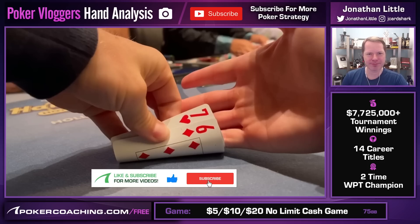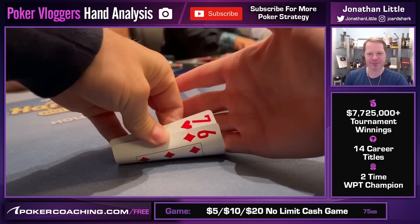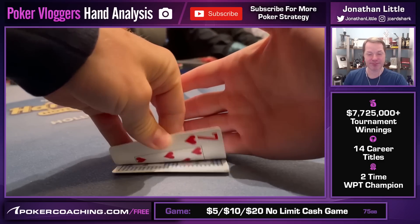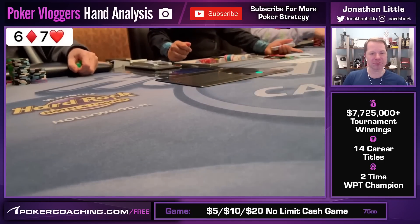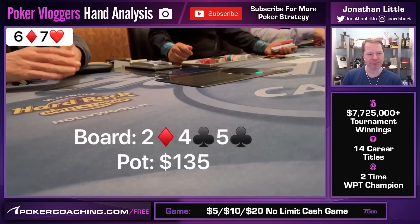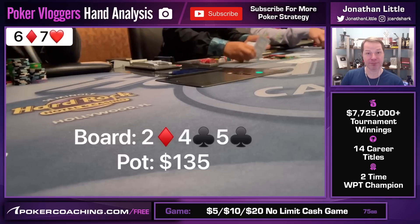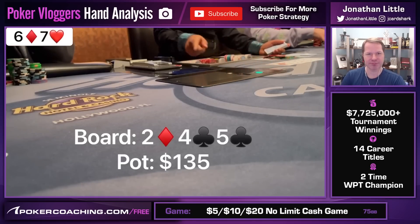Still riding the high from that last hand. The button opens it up to $60. I'm in the straddle with 6-7 offsuit versus a button open against a player who plays fairly ABC, straight-up poker, and decide to make the call. We go heads up to a deuce-4-5 two-club board. I flop an open-ender and two overcards to the board — a pretty great flop for me. I check over to him and he checks it back.